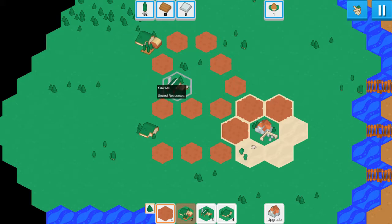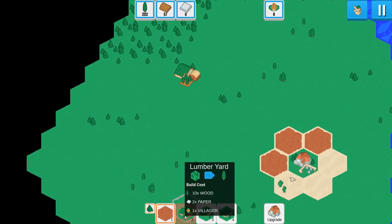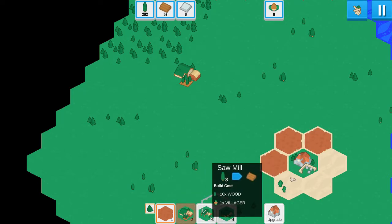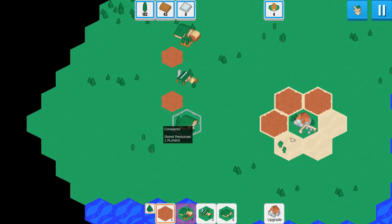Does the paper mill have anything stored if you mouse over it? Stored resources - no. So maybe because it takes three wood to make a plank, it's just going to take a while. It's kind of odd that the lumberyard requires paper to make. I mean, I guess we started with paper. I've just realized I'm getting too into just playing this game - we should start talking about the mark scheme.